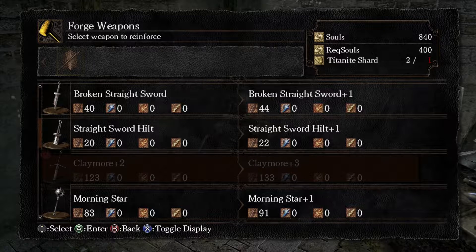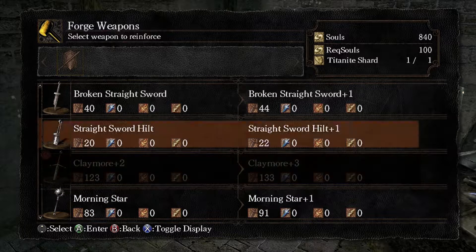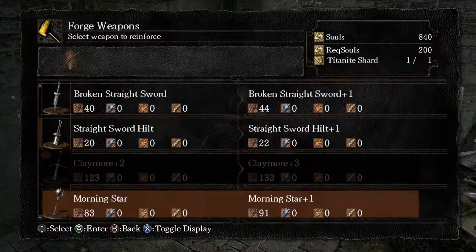All right, so that's all you can do for now because I need two titanite shards now. So it's gonna get bigger and bigger, and then you'll eventually need chunks, large titanite shards, and then a titanite slab. Should I upgrade any other weapon? Nah, it doesn't matter right now.